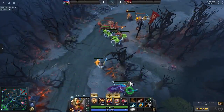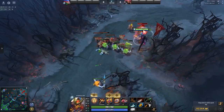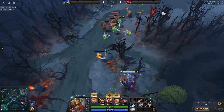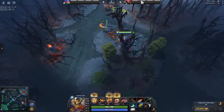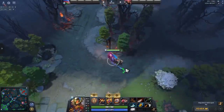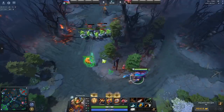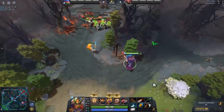Sometimes you come across a scenario where the enemy is trying to deny your range creep. The creep is on low health and in deny range, and what you can do from a distance is use your Swashbuckle and get the last hit. But when you do this, your Swashbuckle is now on cooldown, so you don't have a defensive capability. Shield crash is not that great at escaping either, so you want to back off. The big disadvantage is you get the last hit on the range creep but have a higher potential of dying soon after if they play aggressive.